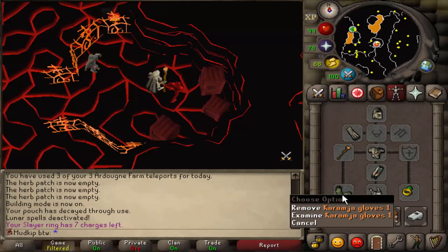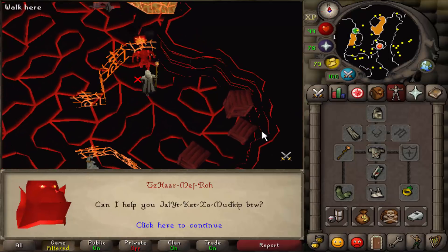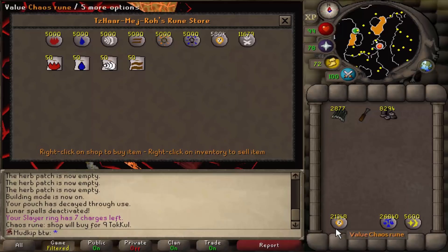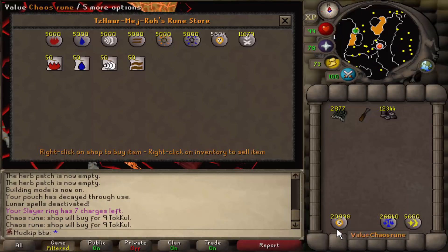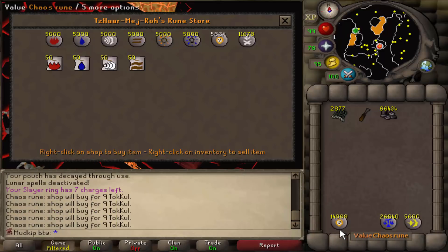We got our Karamja gloves on, which reduces the cost of buying items and also increases the amount of tokkul you get when selling items to shops. Let's sell off a bunch of these chaos runes — they go for 9 tokkul each. After you sell through a lot, 9 is the lowest it goes. This is bringing back flashbacks of buying the O-word, the word we don't say around here. But I think we should have enough tokkul for now.